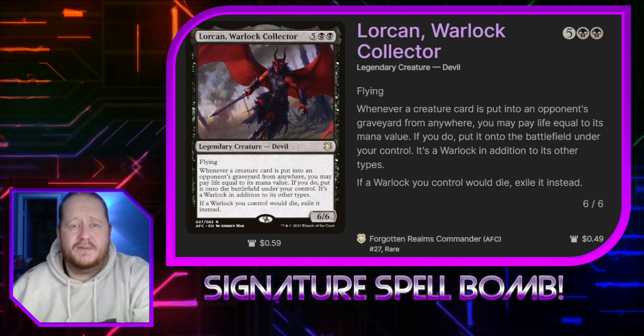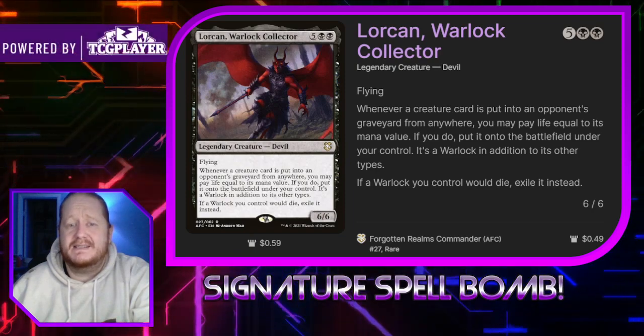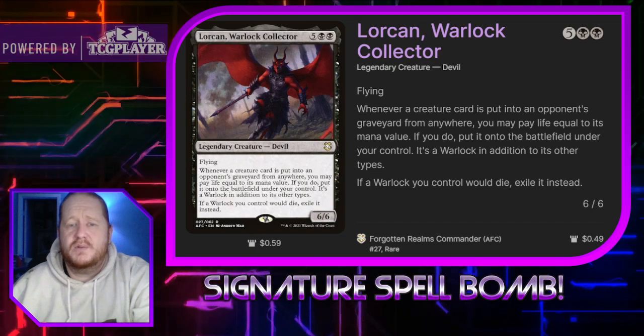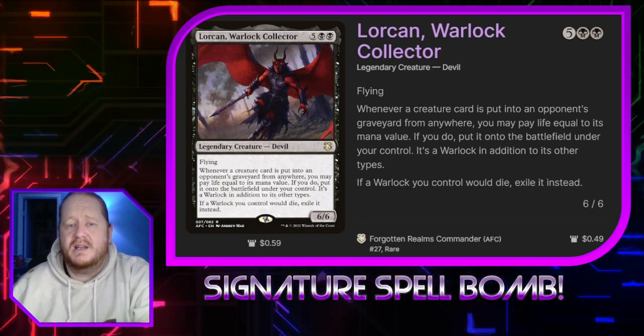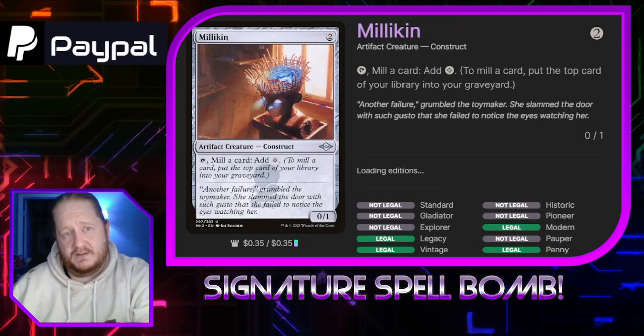Lorkhan Warlock Collector for 5 and 2 black is a legendary creature devil. It's a 6/6 with flying. Whenever a creature card is put into an opponent's graveyard from anywhere, you may pay life equal to its mana value — if you do, you put it onto the battlefield under your control. It becomes a warlock in addition to its other types.